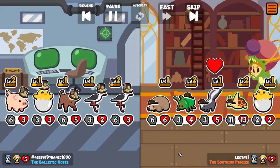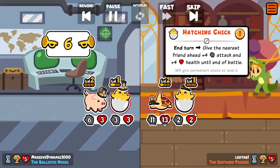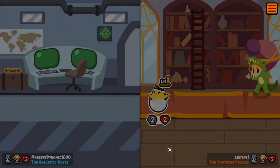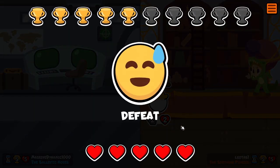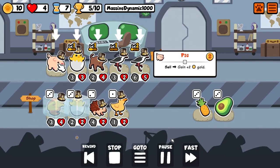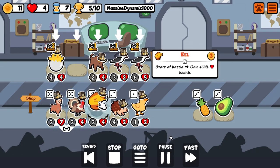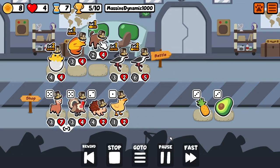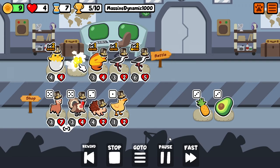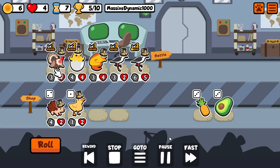We didn't improve much so we need kind of a weak team. But we've got a 13-health turtle over there, and that turtle gets the win — which breaks our perfect streak. We're feeling pretty good about our new level two hatching chick though. And the addition of a turkey might be a good idea, so we got rid of the pig and grabbed the turkey.